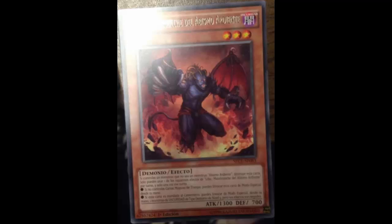It frees you from the lockdown that you sometimes have with Mathematician. Just like Tour Guide summons a monster from the deck with its effect negated, and Crane Crane summons from the graveyard with effect negated, Libik summons a monster from your hand with the effect negated. Not a bad role to fill.